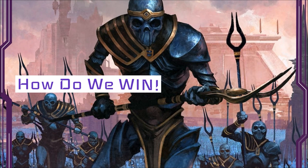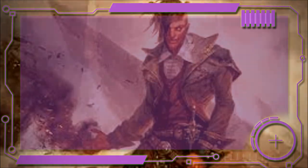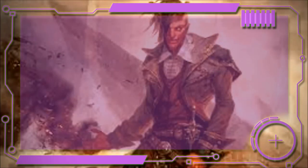On to the breakdown — let's start with the best card this deck runs on: the Charbelcher. Goblin Charbelcher costs 4 and is an artifact. We pay 3 and tap it, reveal cards from the top of our library until we reveal a land card, then deal damage equal to the number of cards revealed to any target. If the revealed land was a mountain, we do double that damage instead. All revealed cards go to the bottom of our library in any order. The main reason we're running fewer lands is so that when we have a Charbelcher activation, we can reveal even more cards and do even more damage.